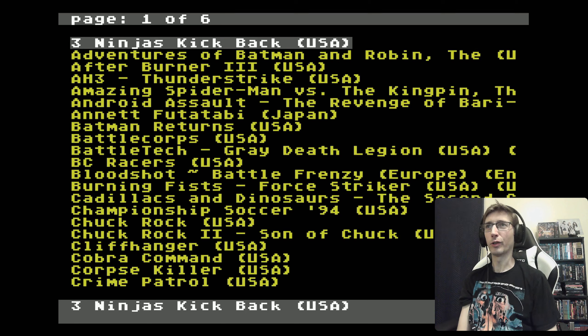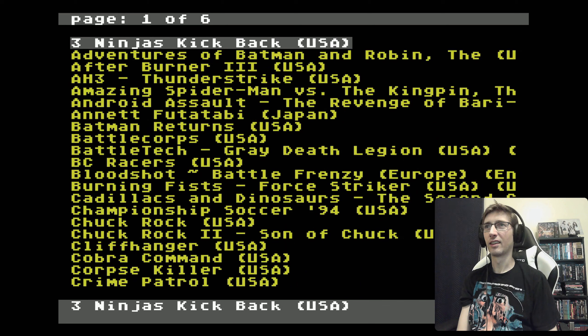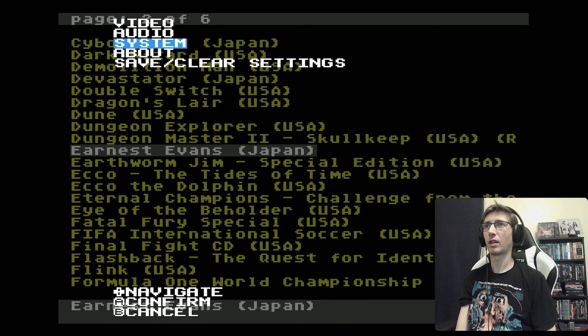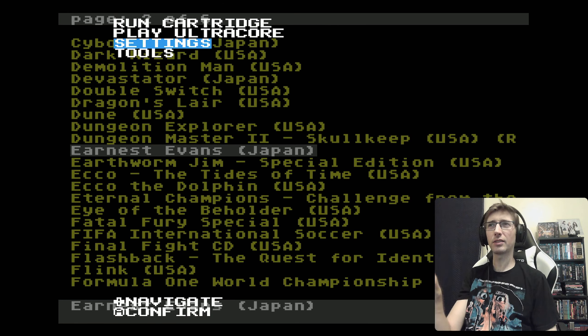I don't have all the Sega CD games because I couldn't fit them all on the SD card I was using, but I have most of the best ones. For audio settings, you want to go to Audio and enable cartridge and CD audio for Sega CD games. I basically keep my settings on a baseline for Genesis games, then for Master System I switch to force three-button controller, and for CD I switch to use cartridge and CD audio. If you don't save your settings every time you change them they revert, so I just keep the baseline and change as needed. Also, for USA, Japan, and Europe you have to get the BIOS for each region on the Mega Everdrive Pro to be able to play Sega CD games.